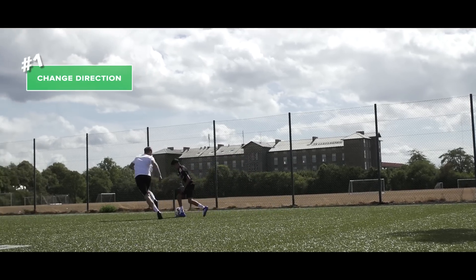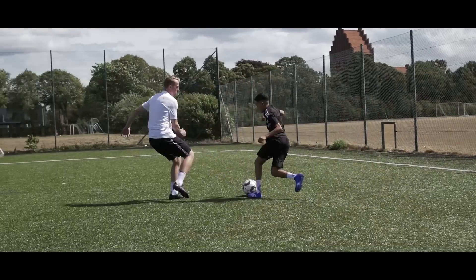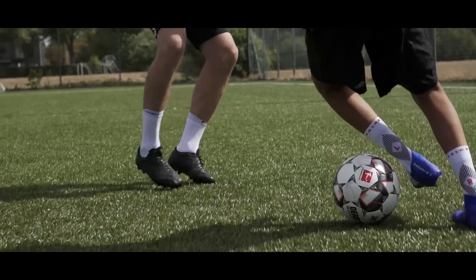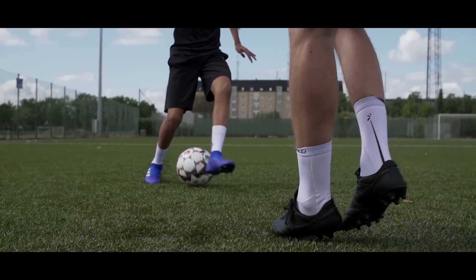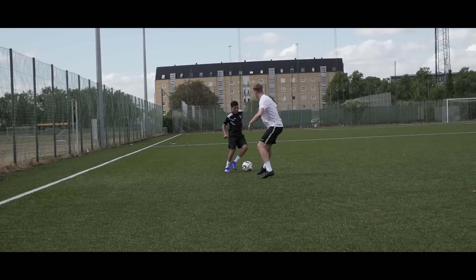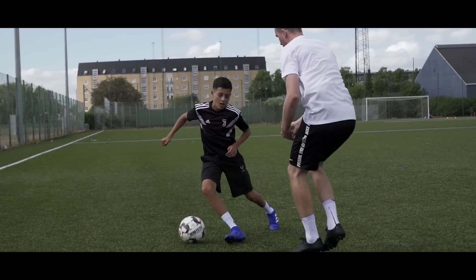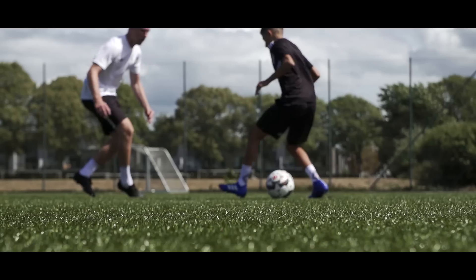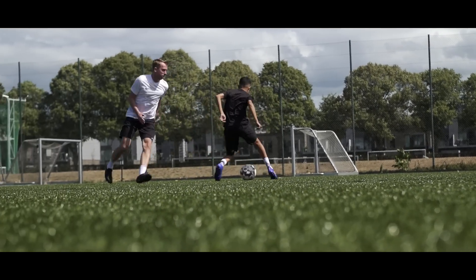And finally, number one: changing directions to make the defender lose his balance. If you're up against a big defender with long limbs, you need to make him move and get him out of balance. Use your upper body — by dropping your shoulder, for example, you might make the defender make the first move. Everything goes: whether it's a fake pass, a shot, or simply looking in a different direction to where you want to go. That split second off balance can be the difference that puts you through on goal, so use every little opportunity to turn the tide to your advantage.